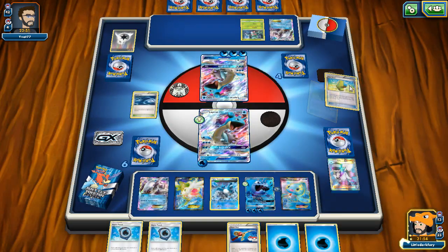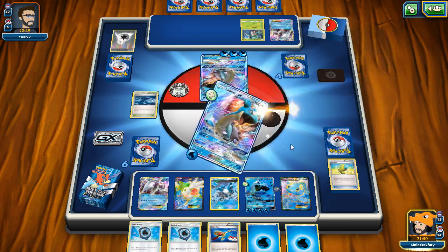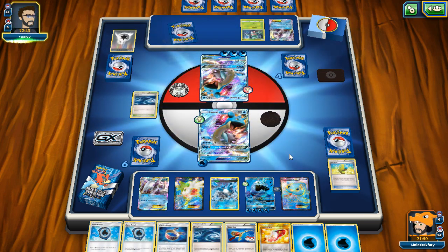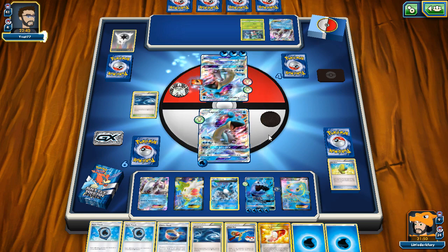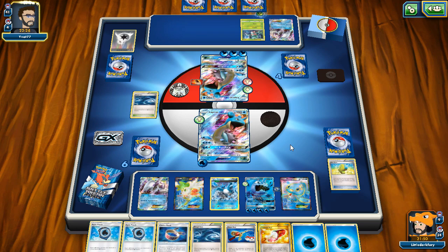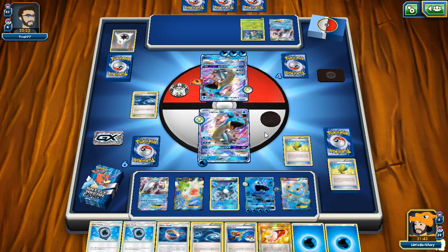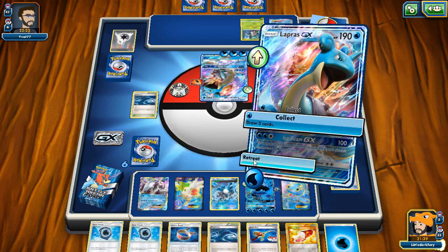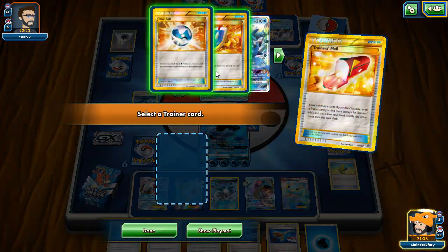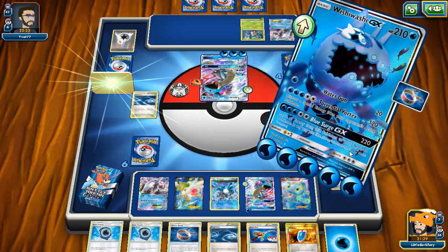Max Elixir should hit - we've got 13 cards left. We can attack with Wishiwashi next turn and take out his Lapras. Via Seeker for Lysandre - we can actually just take out the Lapras. Looks like my boy Wishiwashi is finally going to attack. He just passes, so if I knock him out next turn with Wishiwashi and build up my board, I need at least one Lapras built up.